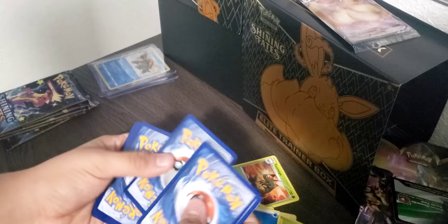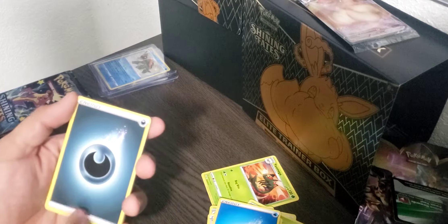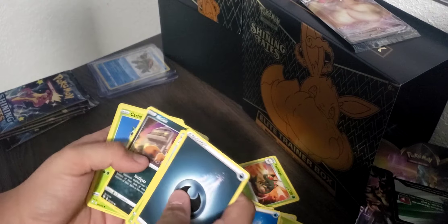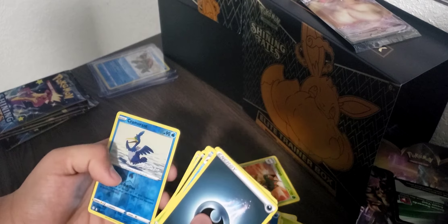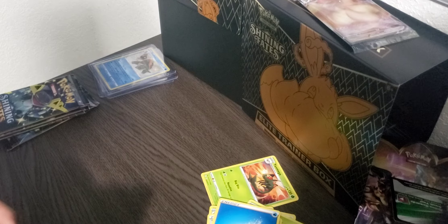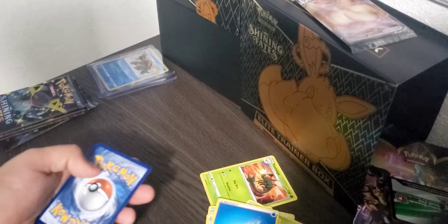Opening Pack 5. Dark Energy, Floatzel, Darkrai, Ball Guy, Nickit, Cacnea, Gossifleur, Cufant, Buzzwole, Cramorant, and Boss's Orders. Sleeving up this pack. Card to the side.